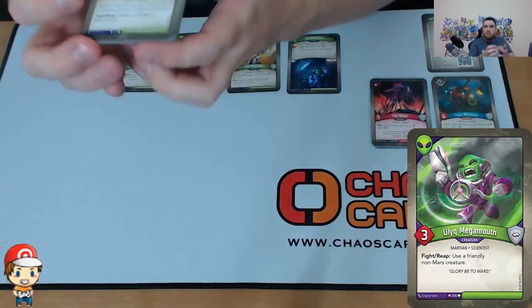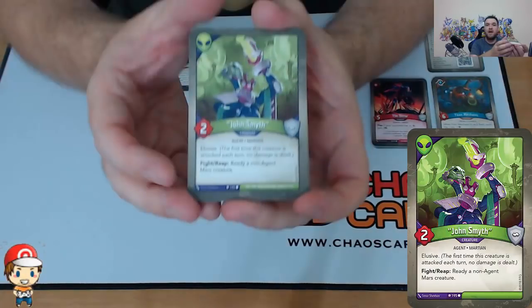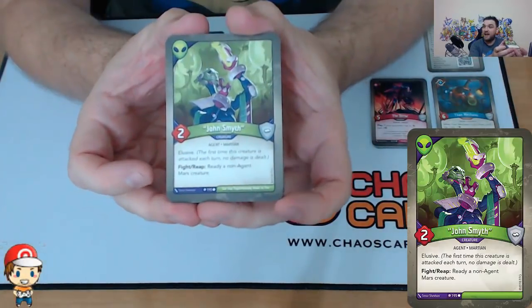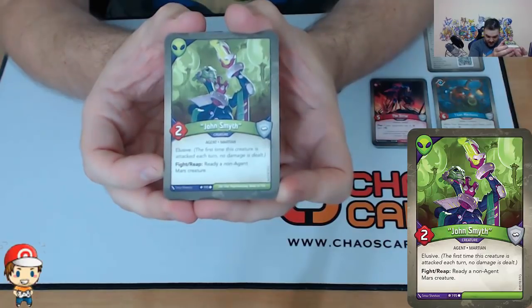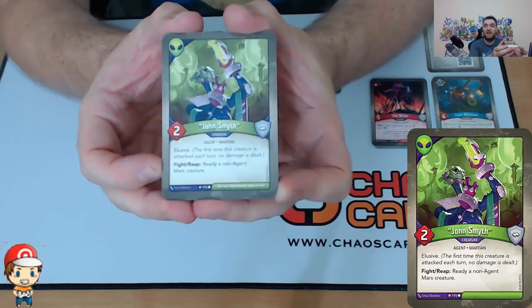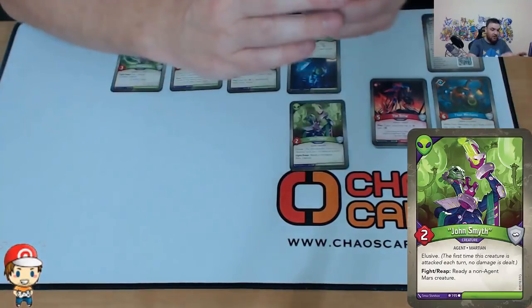I'm liking these Mars creatures in this deck. This seems kind of cool. So we've got John Smith — Two Power, Zero Armor, it's elusive again. And when you fight or reap, you ready a non-agent Mars creature. Looking at all of my other creatures so far, none of them are agents. So between John Smith and Megamouth, that basically gives us two extra creatures a turn.